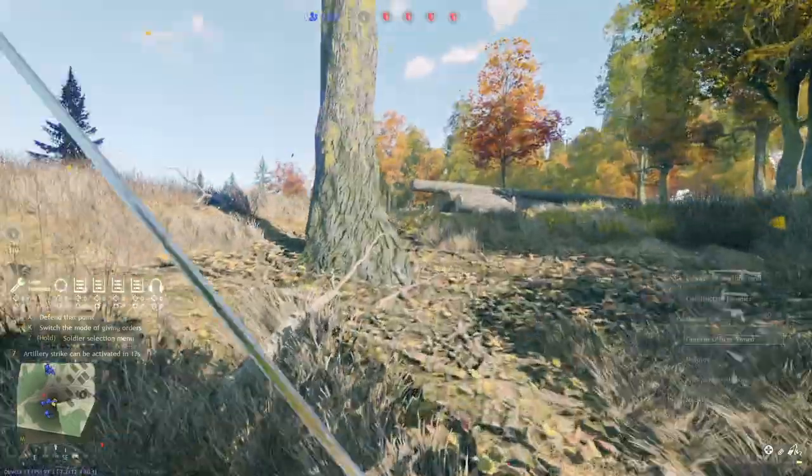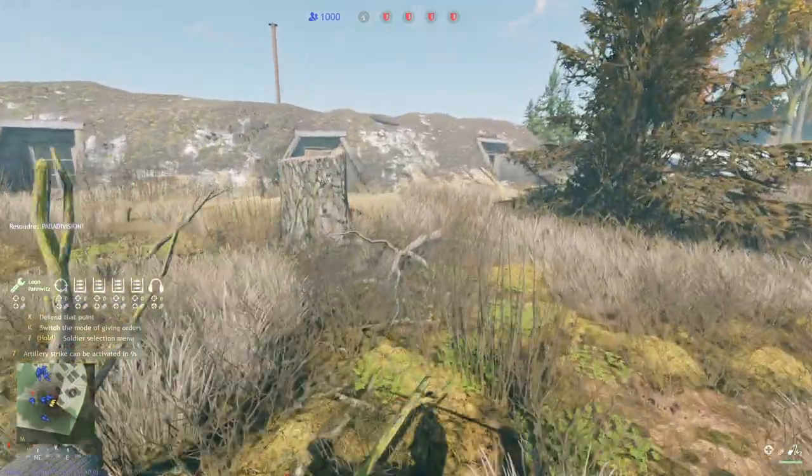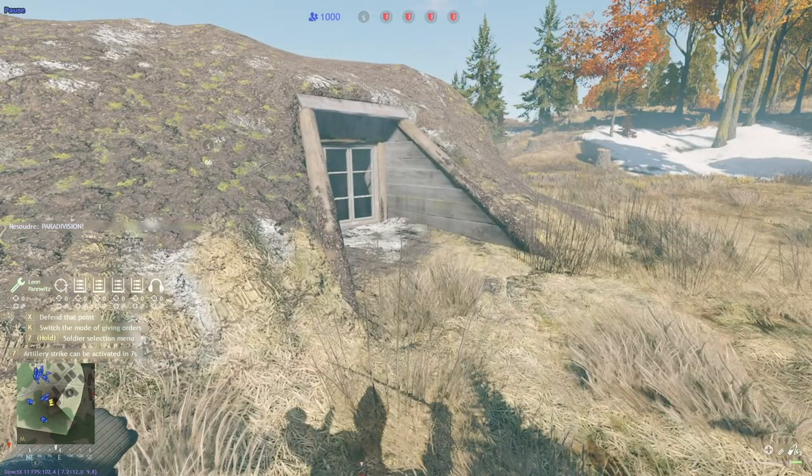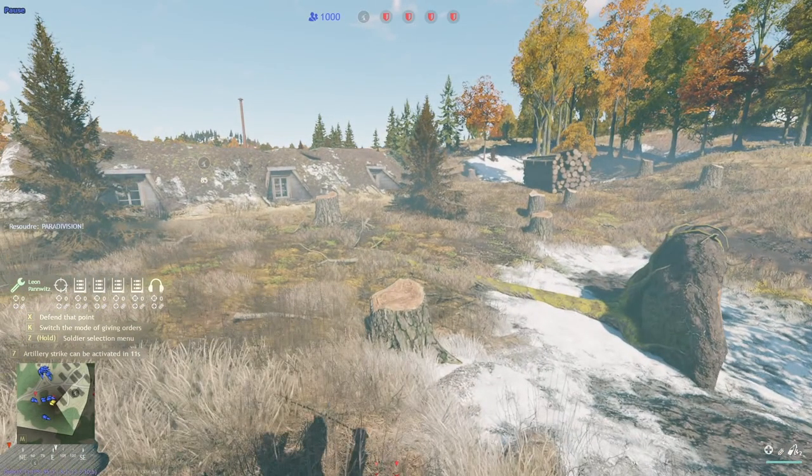I've already run quickly towards the objective. You can see enemies running towards the left side — that's literally the center line we drew before. We want to avoid fighting. Why? Very simple: defenders have infinite lives. If we start grinding against each other, they will win because we can't win a grind fest. We have around 80 respawns. The 1000 shown on screen is respawn tickets, and every squad costs around 12 tickets — whether a 5-man or 9-man squad. So it's not 1000 lives — you have far fewer. You have to be very efficient with your lives as an attacker.